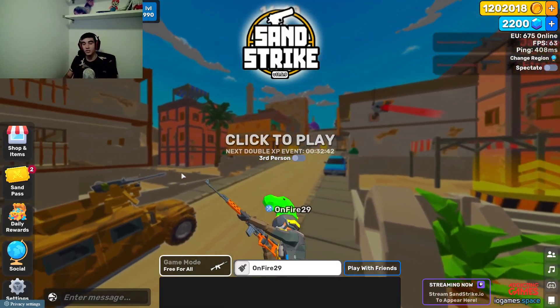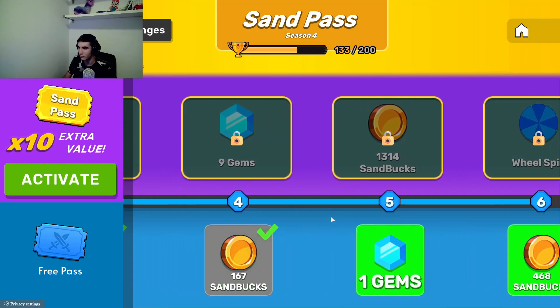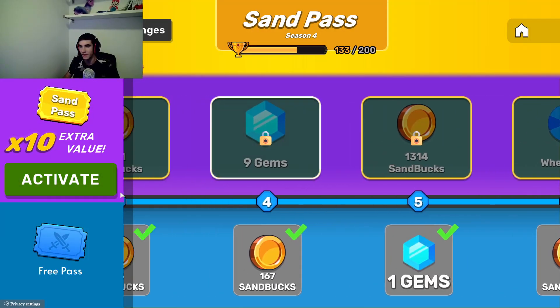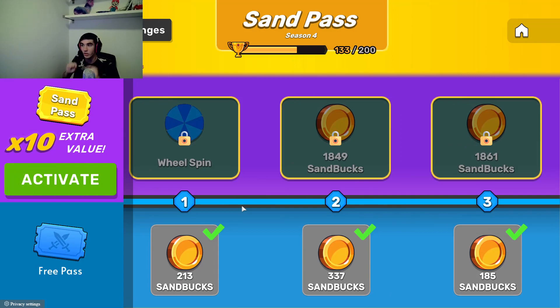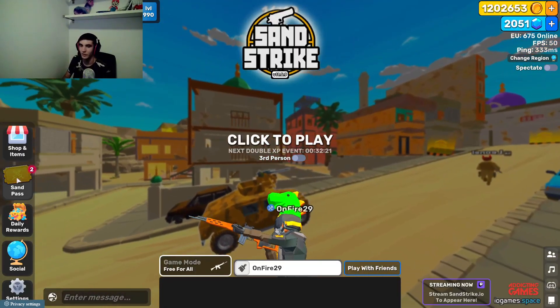Another thing that changed is the UI on the Sandpass. As you can see right now it's way better than before. As you can see we're level 6. We can activate the Sandpass, which I'm going to do right now. There you go.